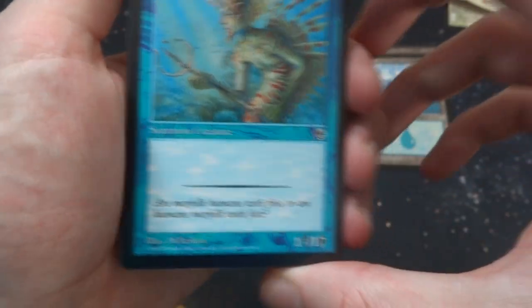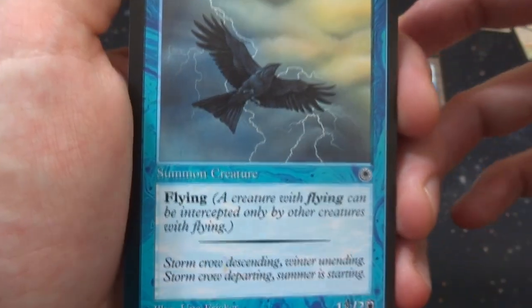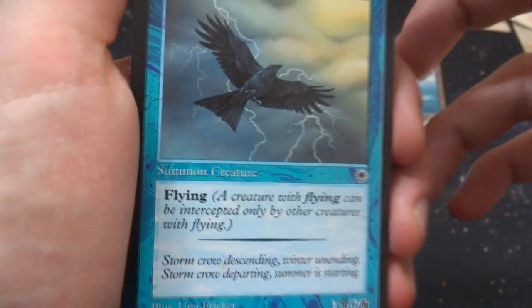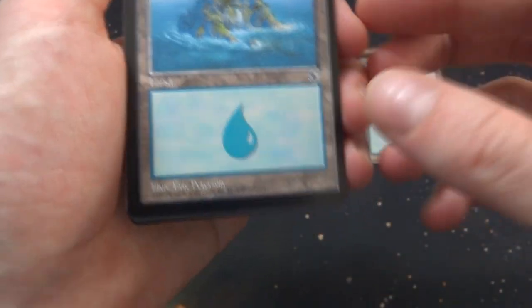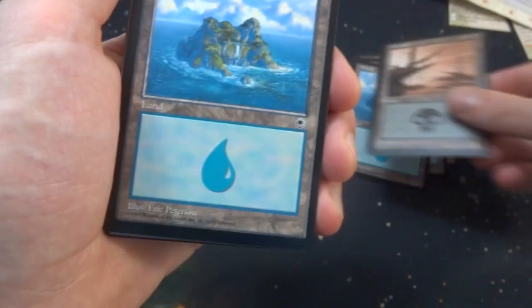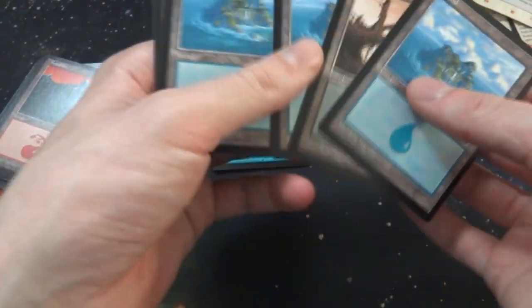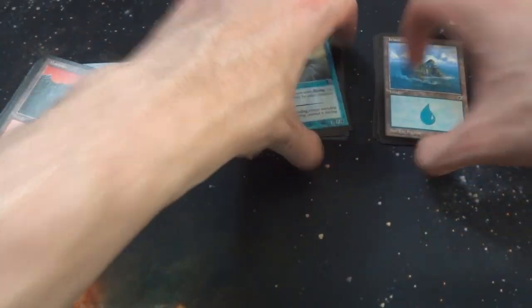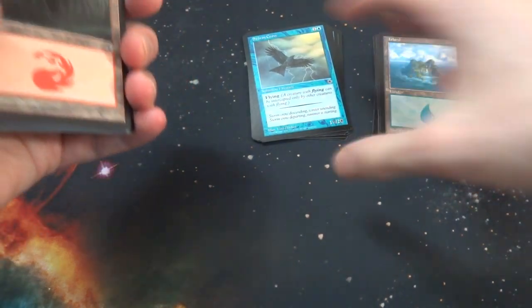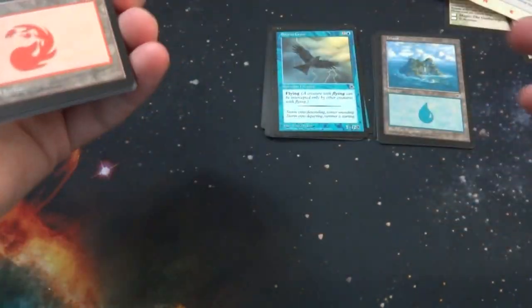Got Merfolk of the Pearl Trident - a one-one creature for one blue, standing guard with his trident, classic merfolk. Stormcrow - one and a blue, flying, a one-two creature. Got the lightning in the background running away from the storm. Beautiful Island by Eric Peterson. Another beautiful Swamp - love the colors in the background. Another Island. So the first deck literally has about five lands and only creatures - no spells, no instants, no sorceries. Literally just creatures with a couple of abilities like flying. Very simple.